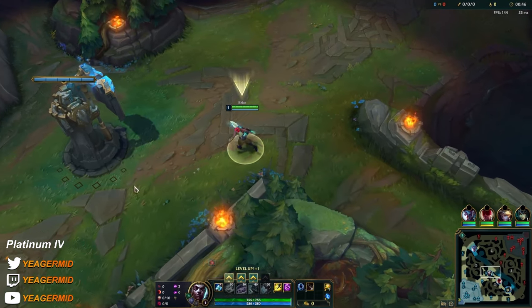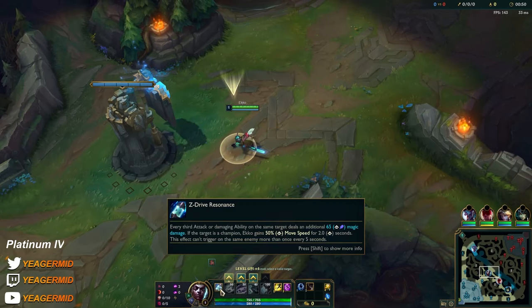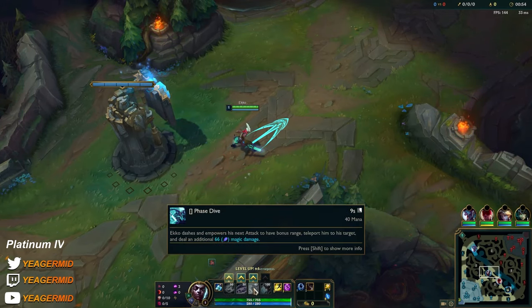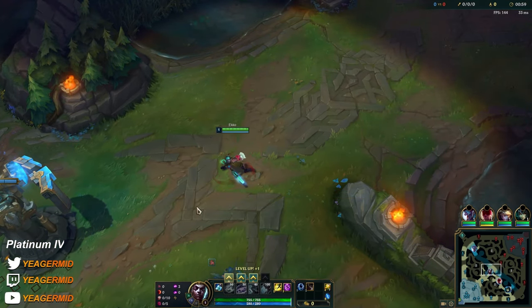This build setup right here is used by the rank 1 Echo in the world. It allows you to proc your passive insanely fast, and if you play against mages and stuff then just start the E early on. You run in, you get a really fast passive proc, and then you just disengage.